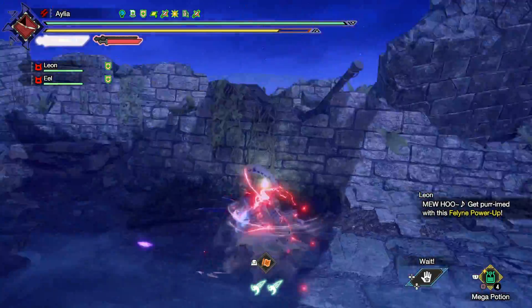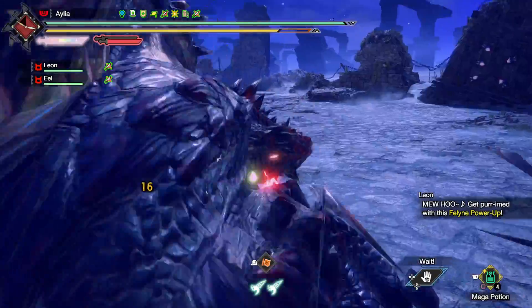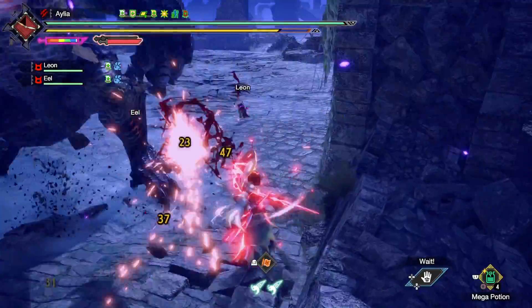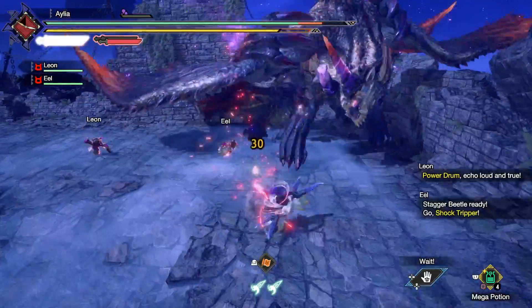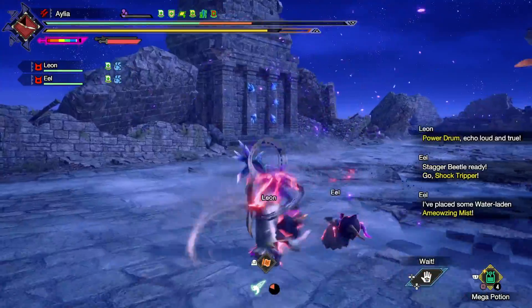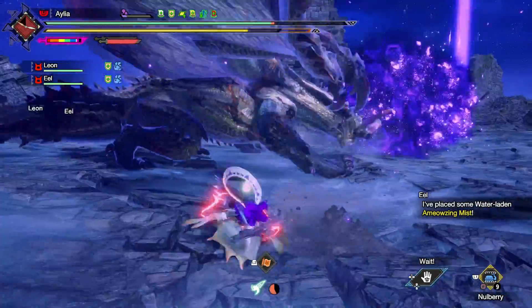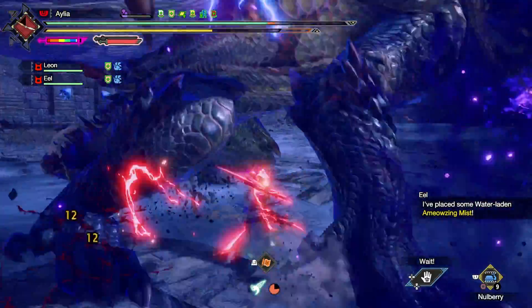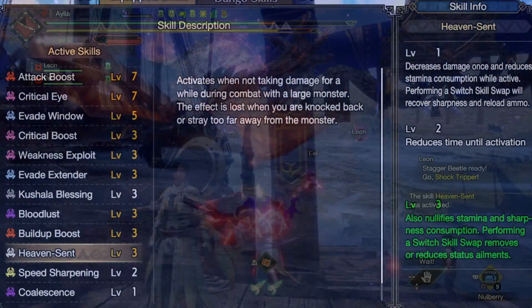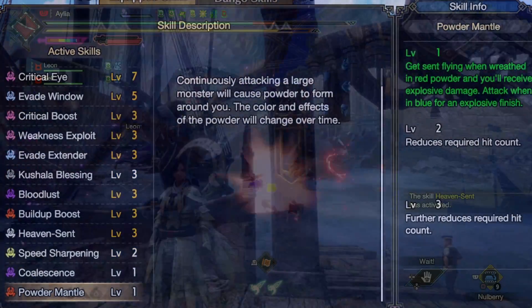The thing is, Bloodlust isn't always up. And because of the way we're dashing through every part of the monster, you're not consistently hitting weak spots like you would in a normal build, so most of the time that affinity isn't actually wasted — Bloodlust affinity is pure anywhere affinity, unlike Weakness Exploit's weak zone affinity. The main purpose of this build is the Evade Window, Evade Extender, Feral Demon Mode, and Heaven Sent synergy. We also get Build-Up Boost, Heaven Sent, a bit of Coalescence, and Powder Mantle from Curious Crafting.